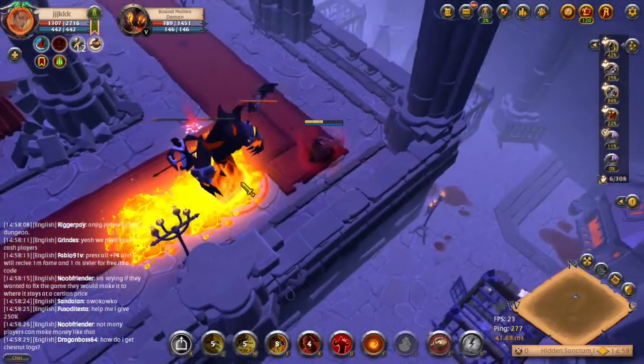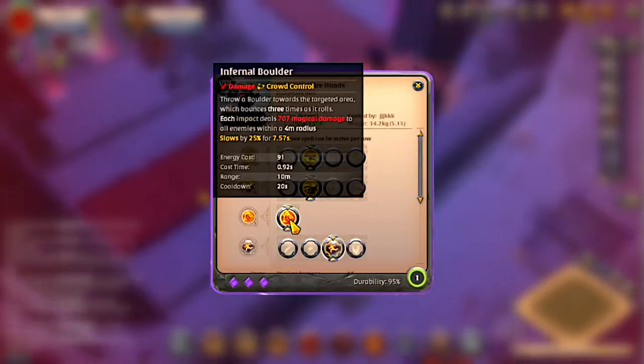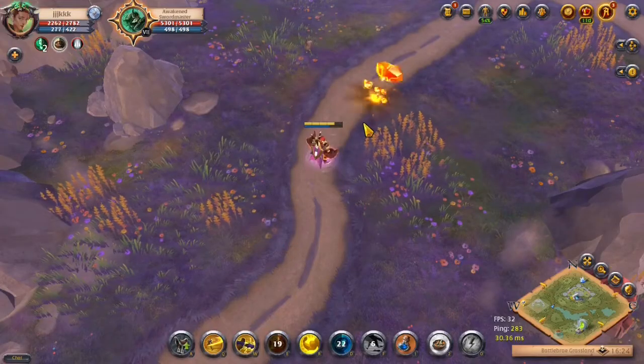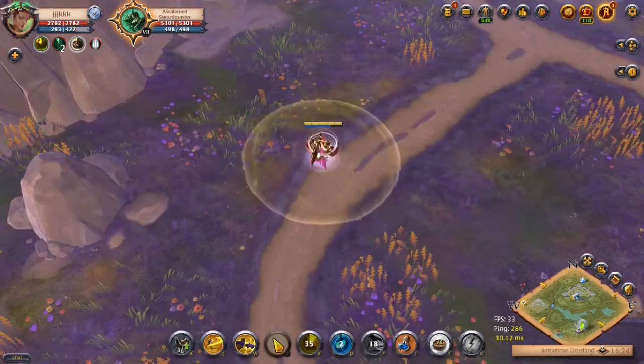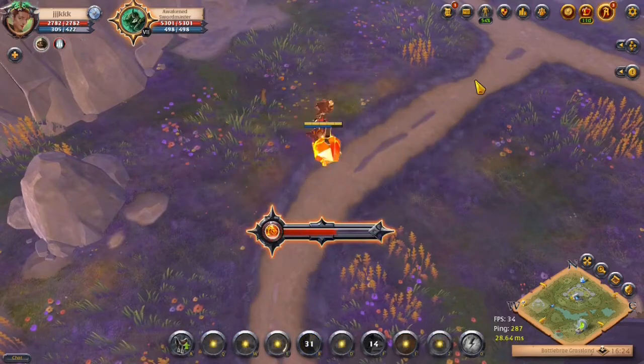The sixth E ability is from Hellfire Hands, called Infernal Boulder. You throw a boulder towards the targeted area which bounces up to 3 times. Each impact deals magic damage in a 4 meter radius and slows the enemy down by 25%.